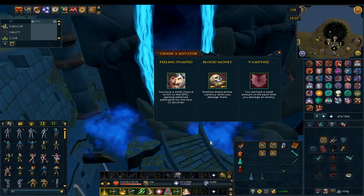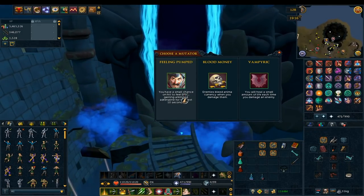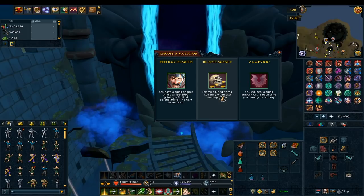So to hop in: click 'Feed Me' if you want food, then choose a positive mutator to start. Feeling Pumped gives a small chance at unlimited adrenaline — it sounds nice but isn't that useful since you never run out of adrenaline anyway when fighting so many enemies, so it's just okay. If you have nothing else to grab, it's not bad.